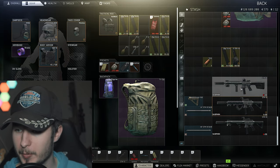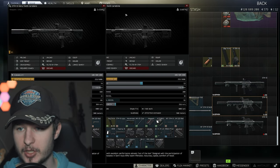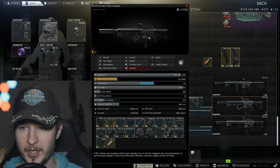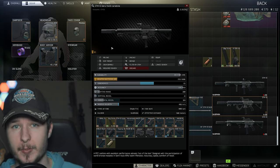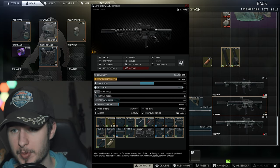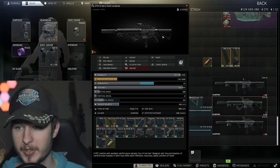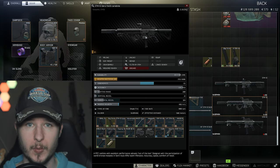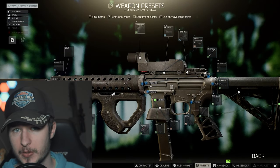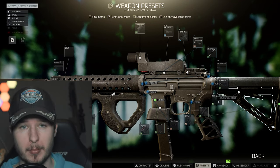If the 16-inch barrel is sold out — both of those builds are 16-inch barrel versions — you can and should play a more budget version of the STM-9. Due to the fact that the STM-9 is an AR-based system, we can mod it like a budget AR-15. I run the 14-inch barrel a lot, because if you can't buy the 16-inch, the 14-inch is also very good — 65 ergo and 21 vertical recoil — and this build will cost you around 140k.